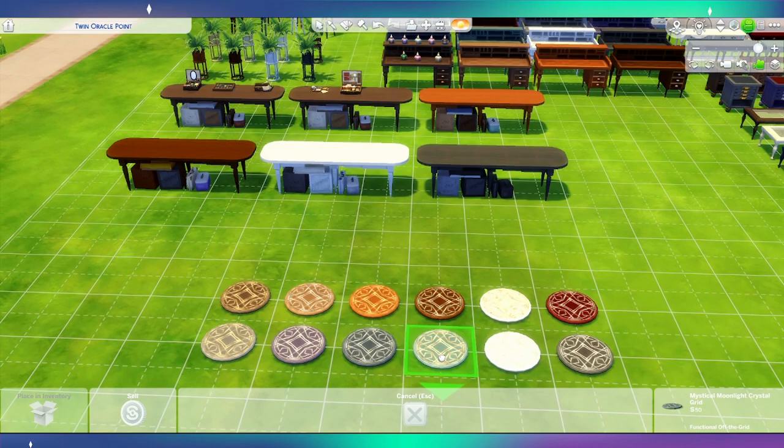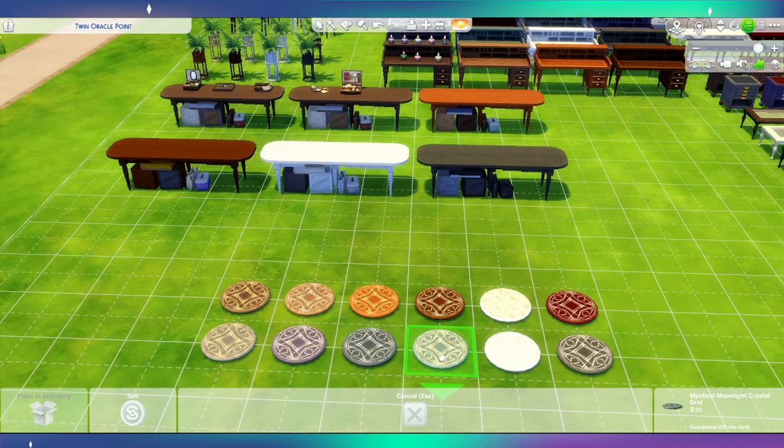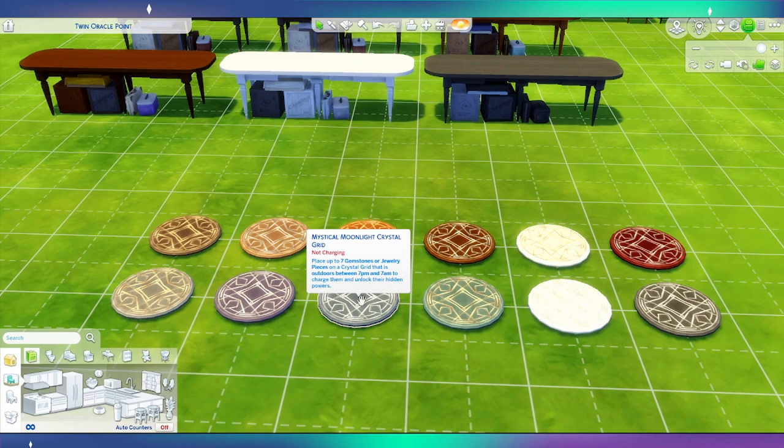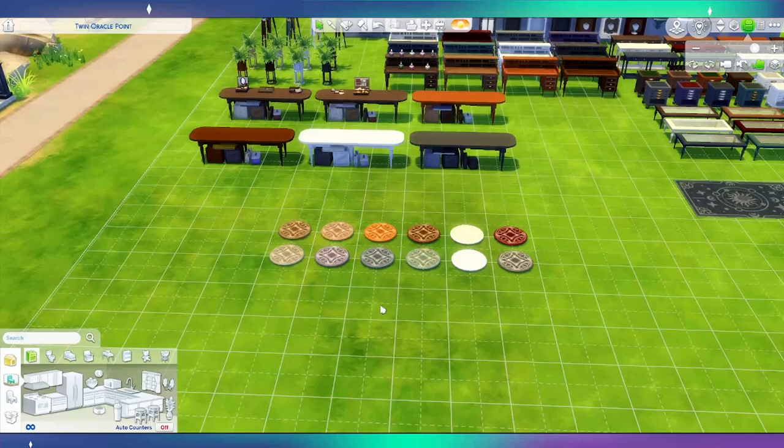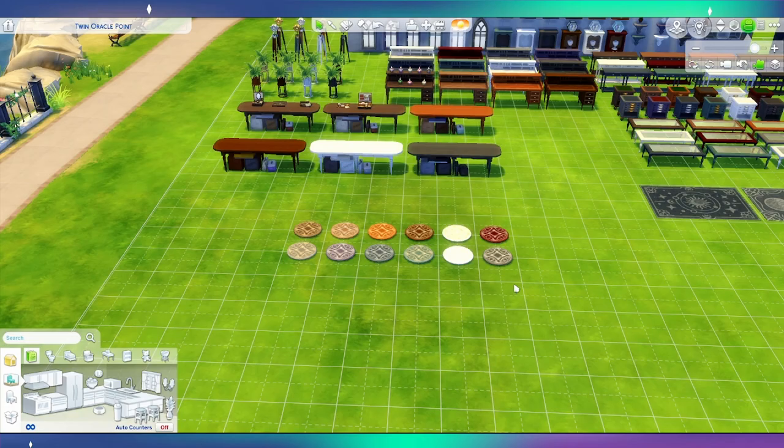These are the crystal grids — I was going to call them charging mats. This is where you'll be putting your jewelry to charge it. There's a message saying this is not charging and it says: place up to seven gemstones or jewelry pieces. It needs to be outdoors between 7 PM and 7 AM to charge them and unlock their hidden powers. So you can't charge them during the day — it has to be in the evening hours. I think that adds nice gameplay, that you really have to do it when the time is right.